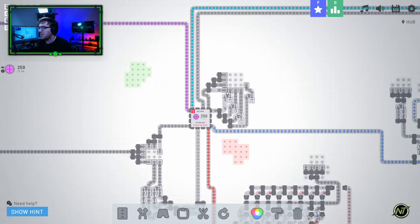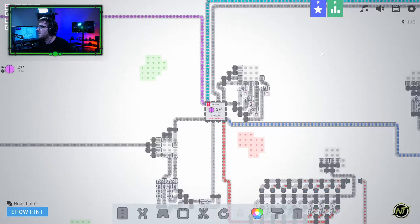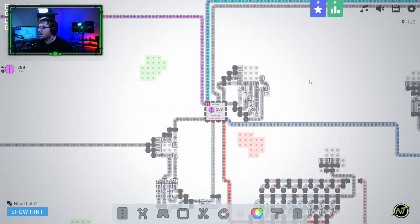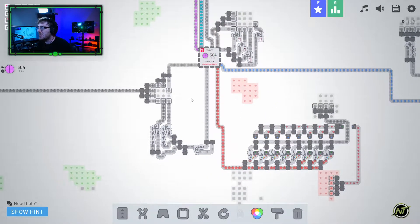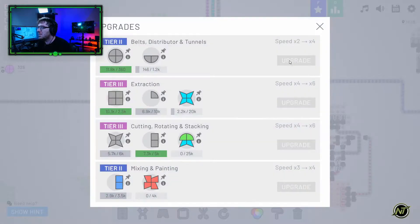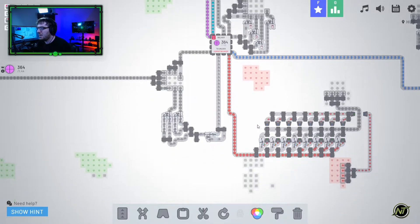It looks like we're bringing in the purple circles that we need. Let's check and see what we need as far as upgrades. I know we need our upside-down circles - we stopped bringing in upside-down circles at some point. We still need those upper right circles, yes. We need those for the tier three extraction. Any other circles? Nope, just the upside-down circles.